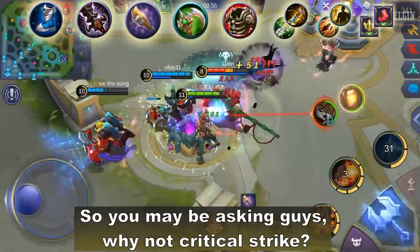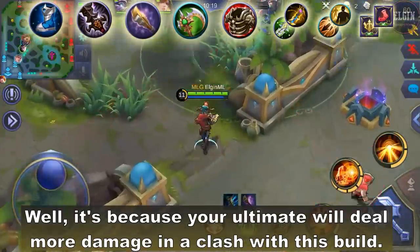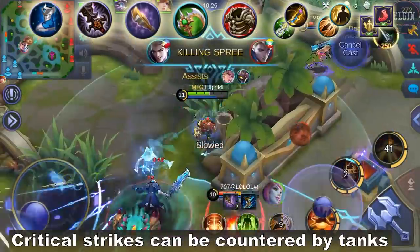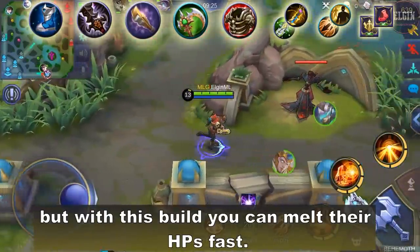You may be asking why not Critical Strike. Well, it's because your ultimate will deal more damage in a clash with this build. Critical Strikes can be countered by tanks, but with this build you can melt their HP fast.